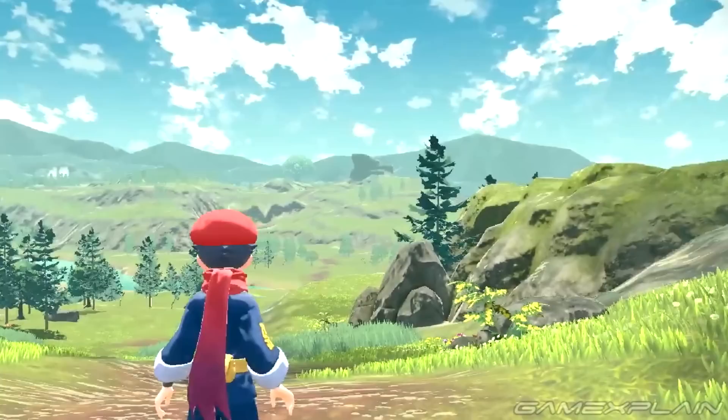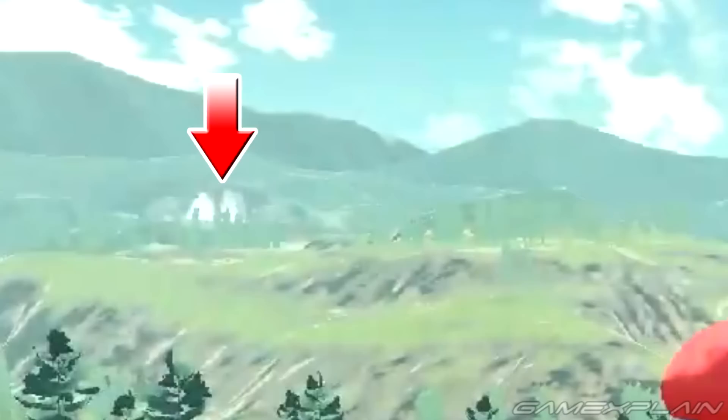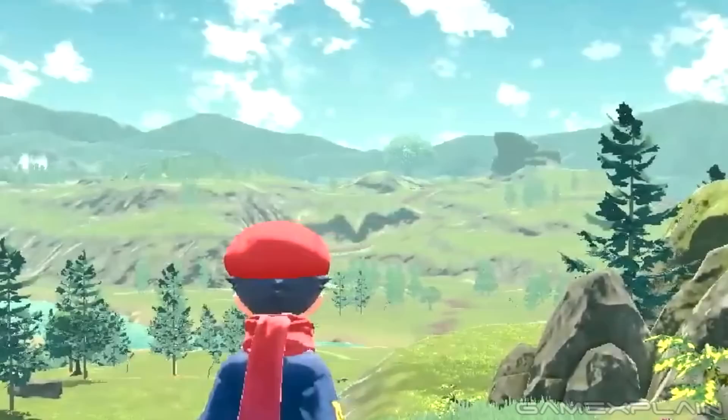Rather than starting where the trailer does with Mount Coronet, let's start with scene 6, which shows the trainer looking out upon the vast world. He looks upon a wide open area with a river cutting through at least some portion of it, with a distant mountain range as a backdrop. There are at least three major landmarks to note: what appears to be a spout of water on the left — a geyser; a large bulbous tree dead ahead that towers over all the others; and a strange rock formation on the right sitting atop a large landmass.